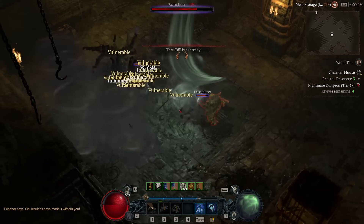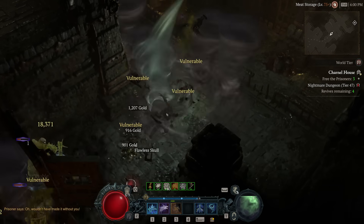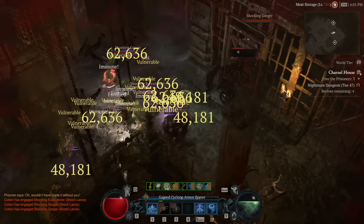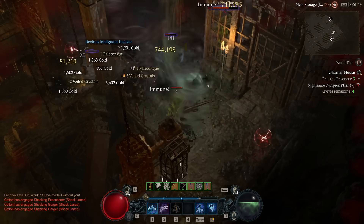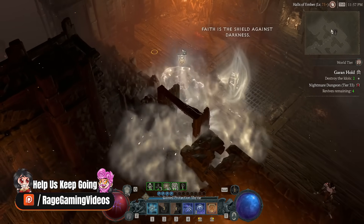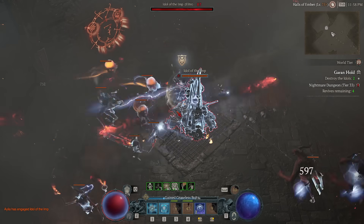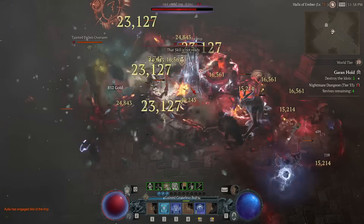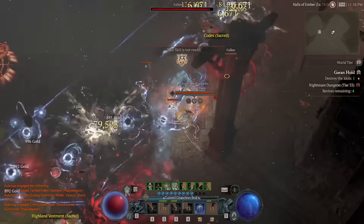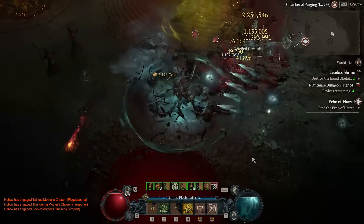Number nine: build loadouts. Respeccing and swapping builds is a painfully slow process — changing all the items and points between builds is awkward even if you have the gear. A loadout system to set up and swap between builds would resolve this. It's a feature in so many popular ARPGs and RPGs, yet Diablo 4 doesn't have it. We've been asking for it before the game even released, and I'm not confident we'll see it even in season two.